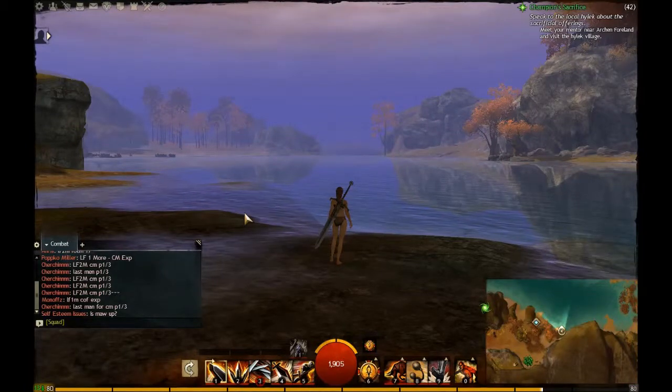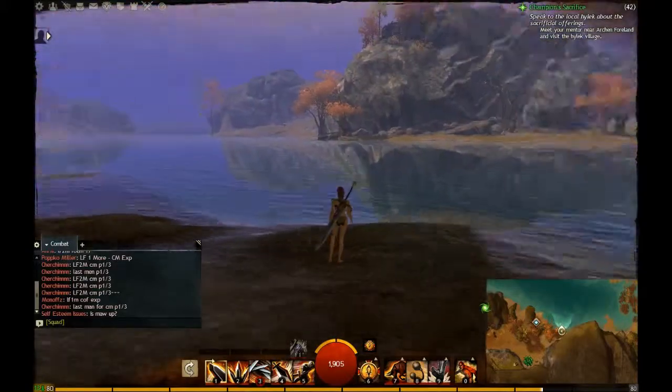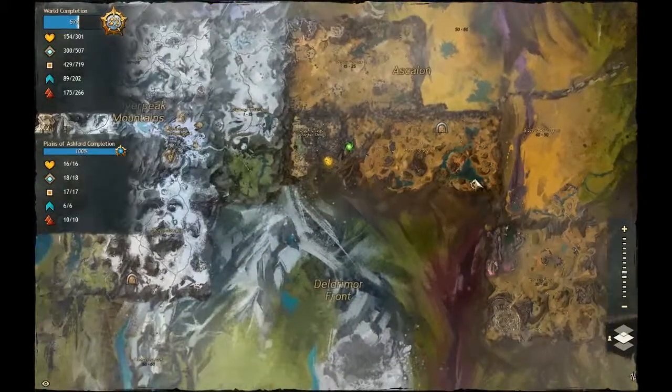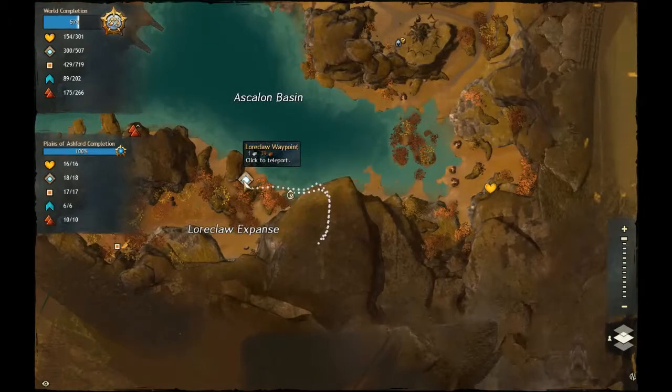Hey guys, welcome to another episode of the Jump Puzzles. This time I'm actually down in the Plains of Ashford, the Char starter area. You'll need to come down here to the Plains of Ashford, in the bottom right corner of the map, down to the Lower Claw Waypoint.